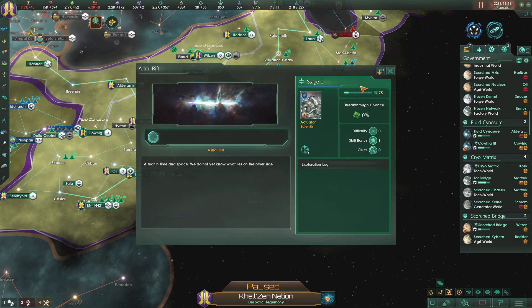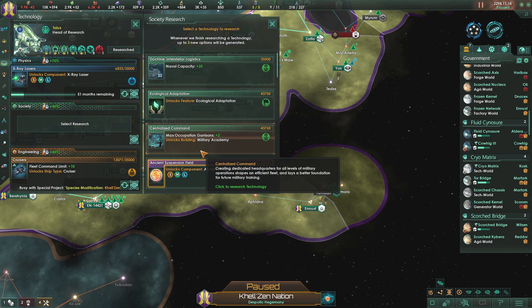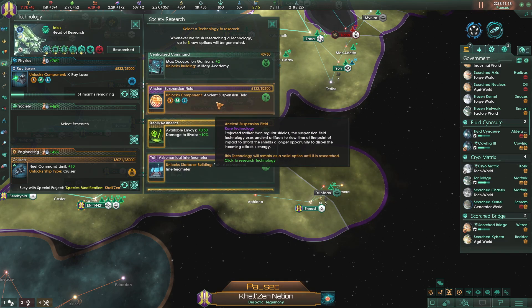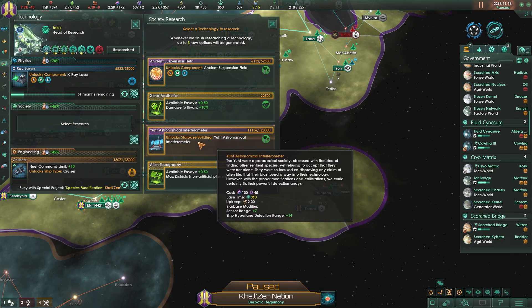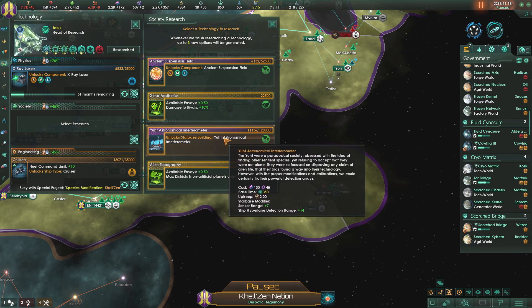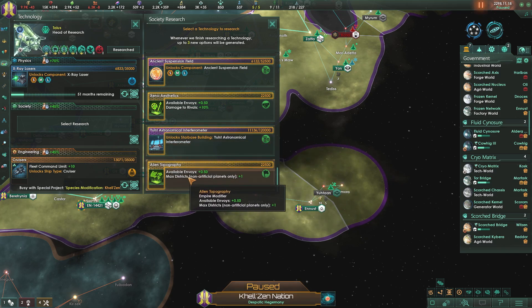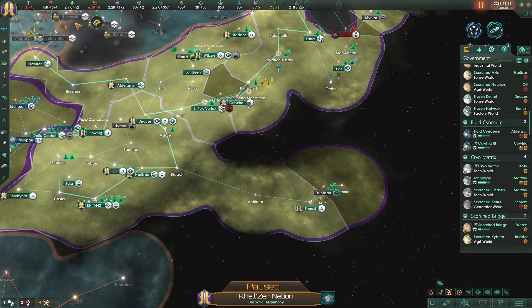We have somebody going into an Astral Rift - that's awesome. We also just got our Society Research done. We got the Bioreactor unlocked. Let's go ahead and get our Naval Cap up. Astronomical Interferometer - Sensor Range. Max Districts on non-artificial planets only. Let's do that - it'll give us more max districts on our planets, which will help out a lot.